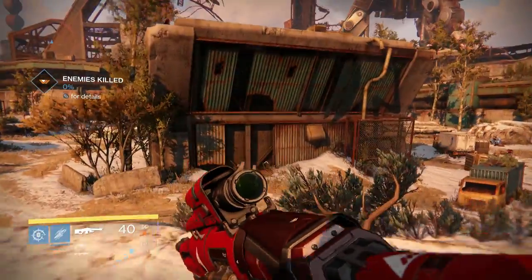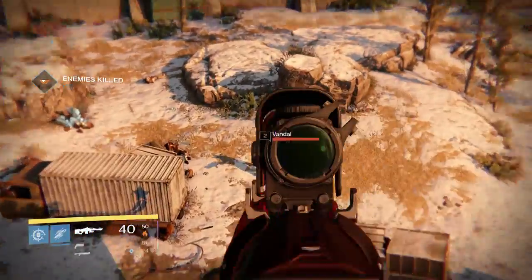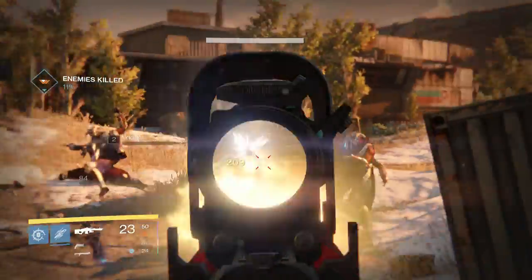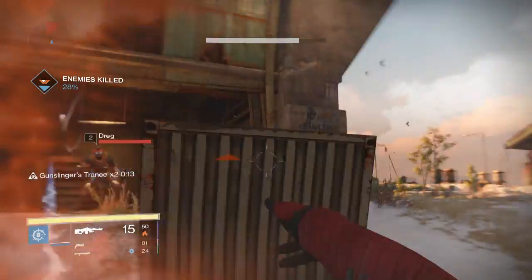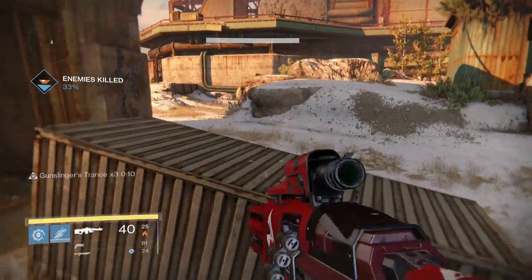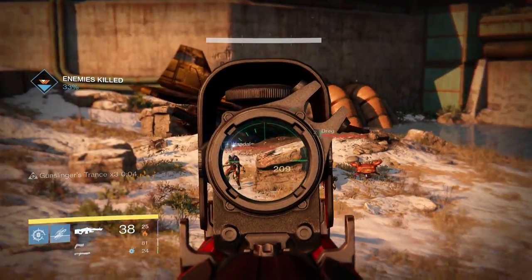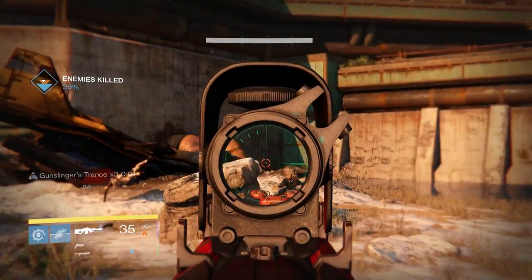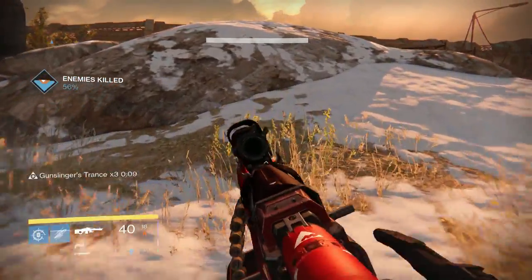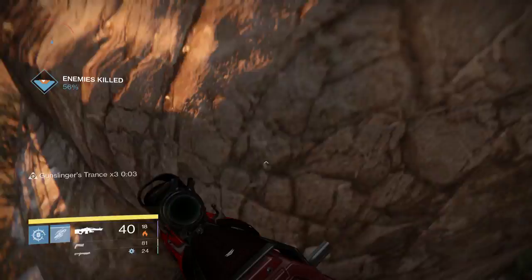Mostly because it's got super high stability, so I don't have to worry about that too much in the Crucible. I can just hold the trigger and not worry. With the Against All Odds, if you don't have a stability boost you're going to end up floundering. You can still control it for that four-round burst you need to take a guardian down — and this is still a four-round burst to take down an enemy in the Crucible.